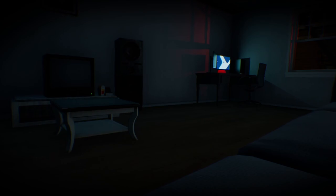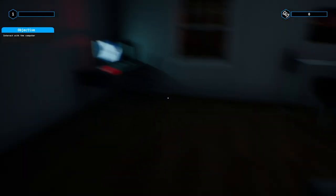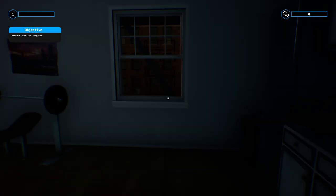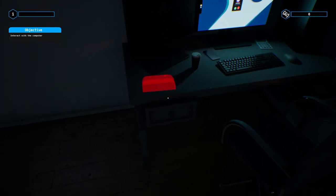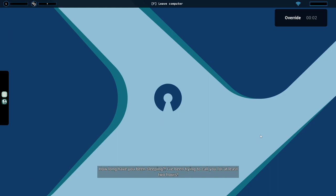It's the cops! No man, you gotta stop waking up in the middle of the night. Gotta get that beauty sleep. So a lot of this is going to be tutorial. Your computer will be your main tool during your hacker journey. You can interact with it by pressing F, and then Escape in the menu will let us look stuff up. So this is our wonderful abode — that is locked, so we can't do anything with that. We got a call: 'How long have you been sleeping? I've been trying to call you for at least two hours. Let's get to work.'